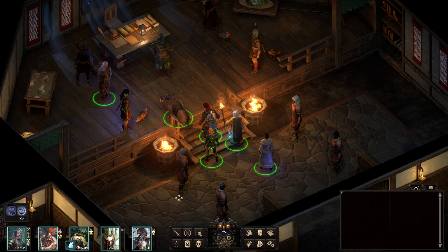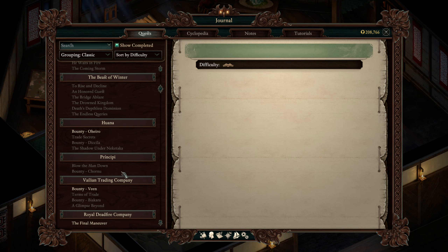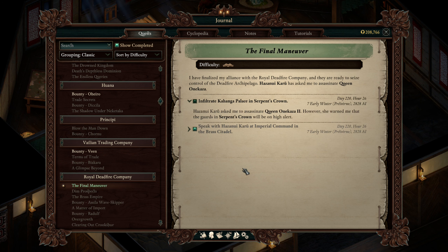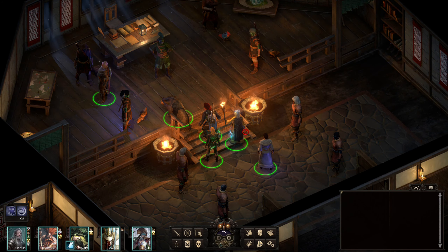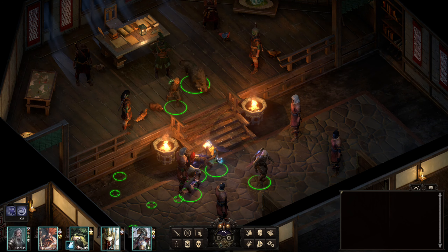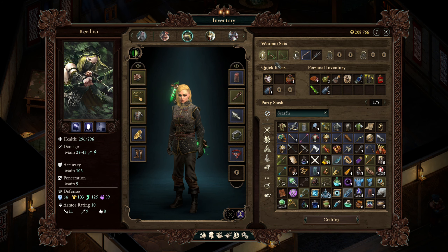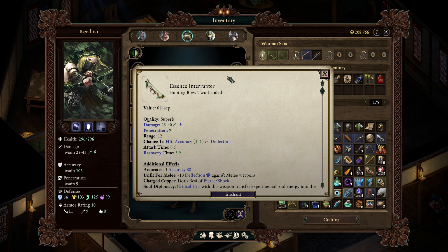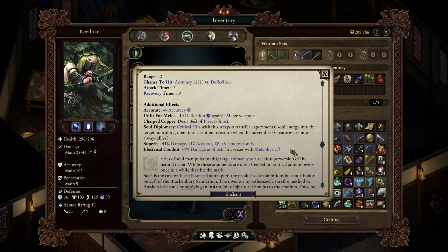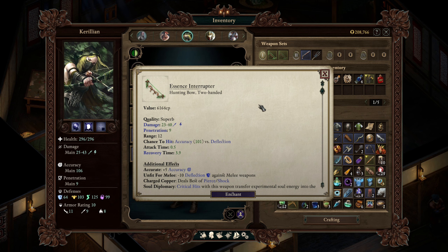Welcome back to the Dead Fire where we have to kill the queen. I was not expecting this — I thought they were going to say 'hey, we need help building our submarine,' but nope, it's a coup and we're involved because I'm committed to the Royal Dead Fire Company. But before that, let's talk about bows. Since the start of the game we've been using the Essence Interrupter on Carillion — it's a good bow, high damage, has this soul diplomacy thing which sometimes summons something useful, sometimes just summons a cat that does nothing.